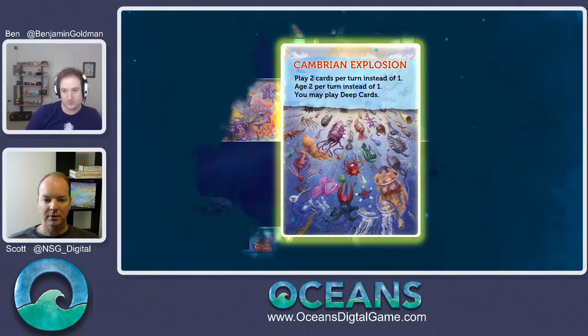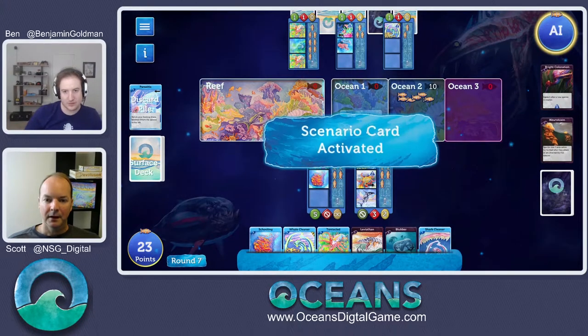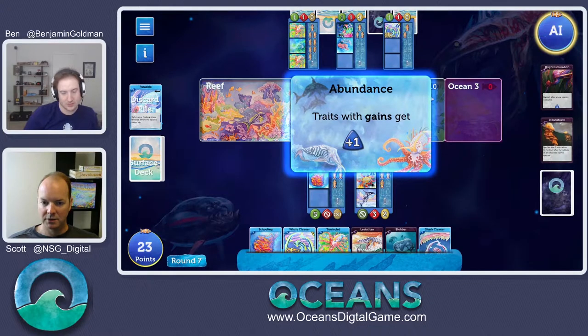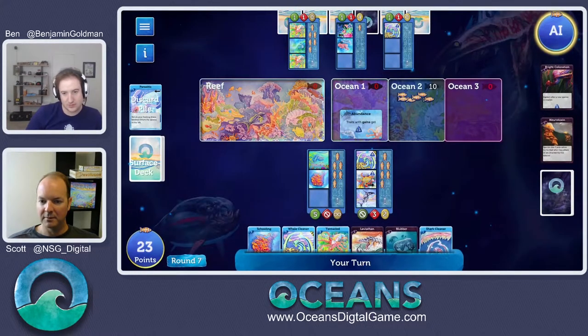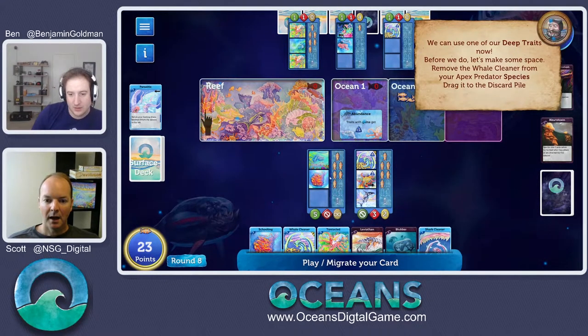There's our pretty Cambrian Explosion graphic. Now this scenario — Abundance — means any trait with gains gets an extra gain. It's like our whale cleaner now bumped up to four, our bottom feeder bumped up to three. When they gain, they get extra.